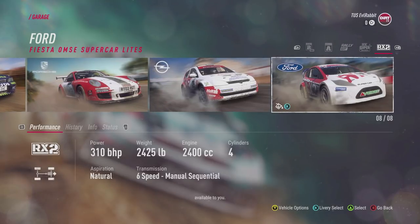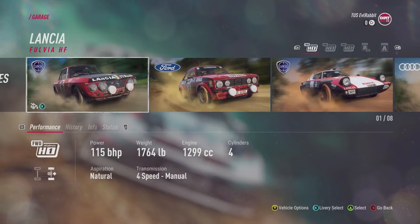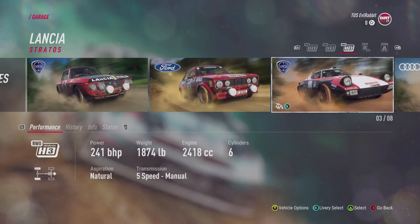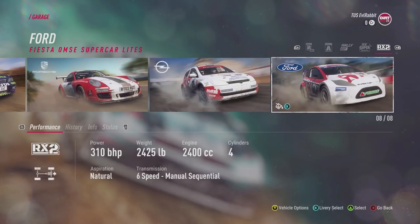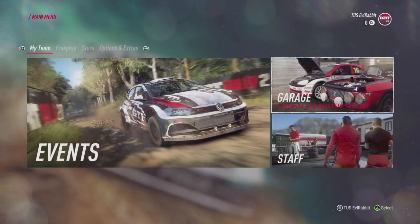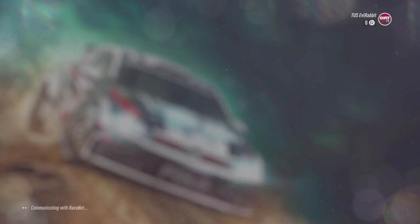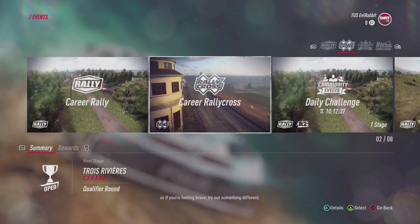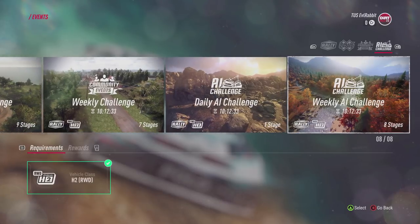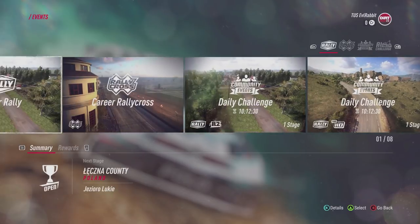We do have a bunch of the cars already in the game with the deluxe edition — a Lancia, Ford Escort, another Lancia, Audi, Subaru, Porsche, Opel, and a Ford Fiesta. We have a couple cars to mess around with. I feel like we should just go into some events and hop right into it. It looks like we've got a lot of daily challenges, weekly challenges, and all that, which is actually very cool — that was a big thing in the original Dirt.